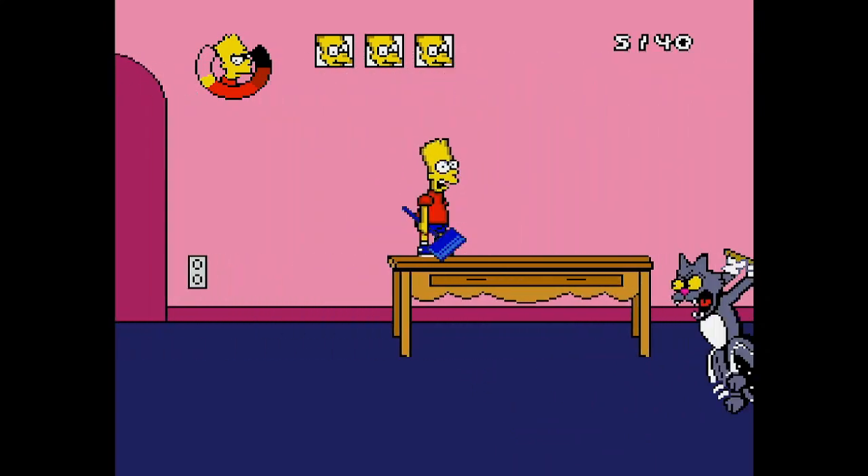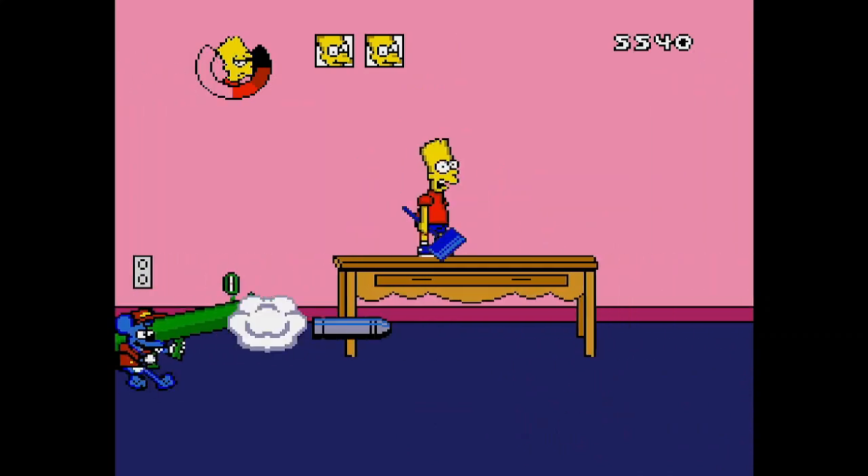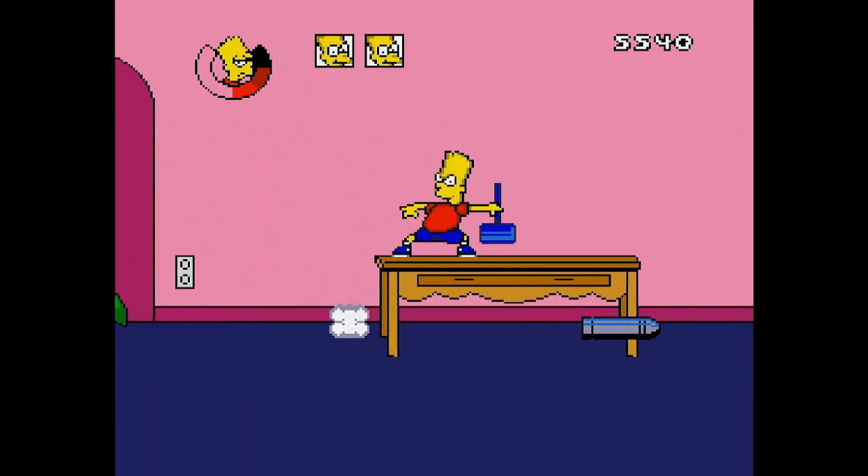Eventually, once you get far enough and defeat enough Itchies and Scratchies, Itchy shows up with a missile launcher — and he's not screwing around anymore.